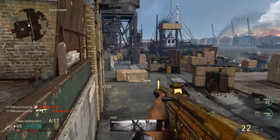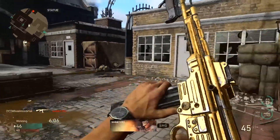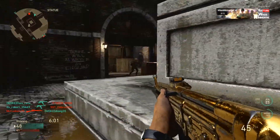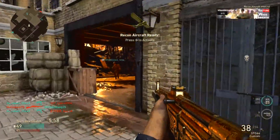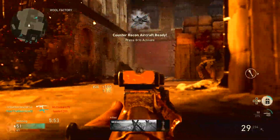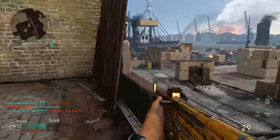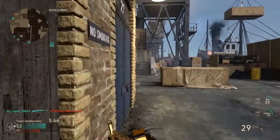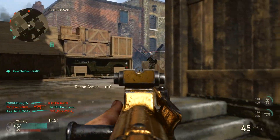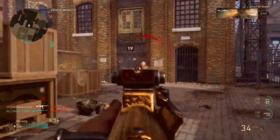Currently I have 26,000 social score and I've spent quite a bit of time in headquarters trying to level that up — and it takes a while. You're only getting about 10 to 20 social score each time you get commended, and opening supply drops gets you a little bit more. You can do things like the firing range 1v1 pits, but seriously, leveling up your social rank — especially when you need 10,000, 20,000, even 100,000 social score just to rank up once — takes a long, long time.